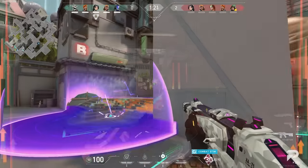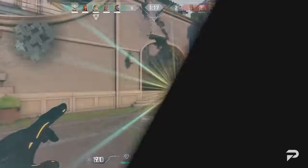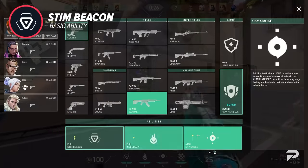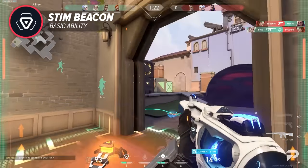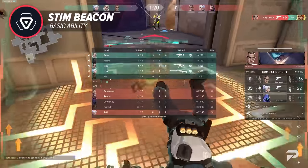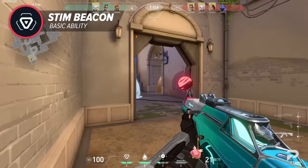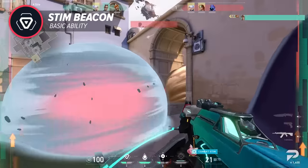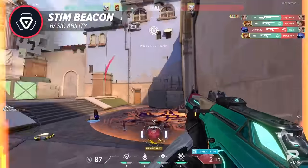Now let's go over his kit. His first ability is the stim beacon — a 100-credit ability that you can buy two of. You toss it out and when it lands, it gives teammates in a small six-meter radius a 15% movement and firing speed buff for four seconds. The buff zone stays up for 12 seconds, making the max duration a whopping 16 seconds.